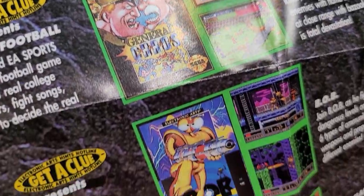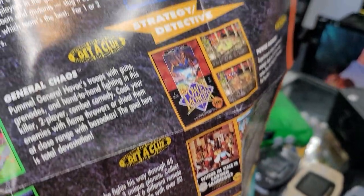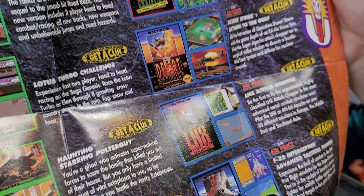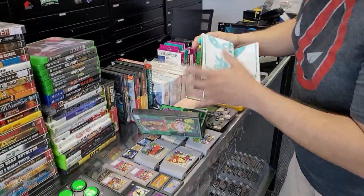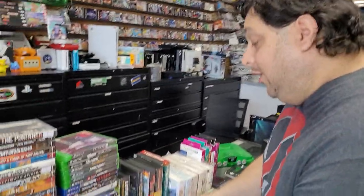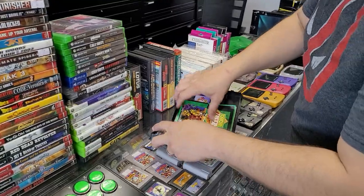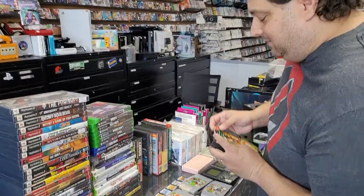Haunting, Mutant League — this is really cool. So if you buy this game, you're going to get this poster with it. Jungle Strike, Desert Strike — fun stuff. I love it. Wait a minute, I might have to take that one home. No! Save some for the customers, Mike. Save some for the customers.